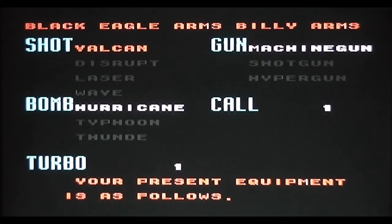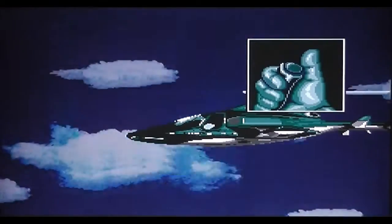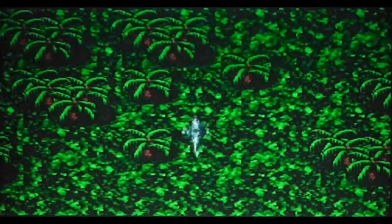You do get some options for choosing your weapons, though there aren't actually any to choose from yet. What happens is when you collect cash within the game, you can come back and buy stuff to improve your weapons for later levels. So I've only got one option for each: the Valken Shot, the Hurricane Bomb, and the Machine Gun. I've also got one core and one turbo. Mission A is in Guatemala — another bad English translation — and the helicopter's off into battle.